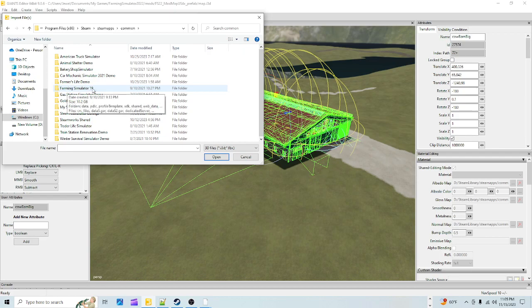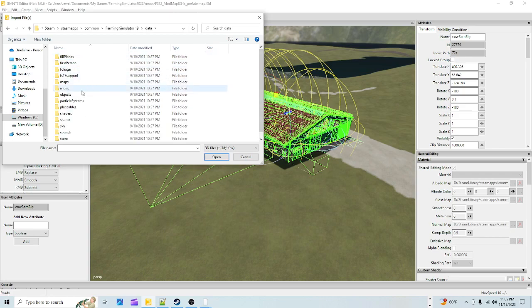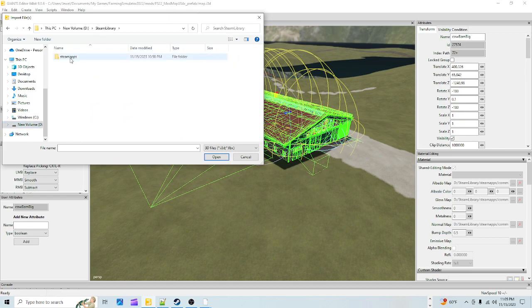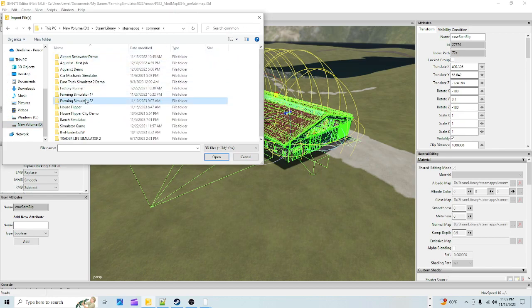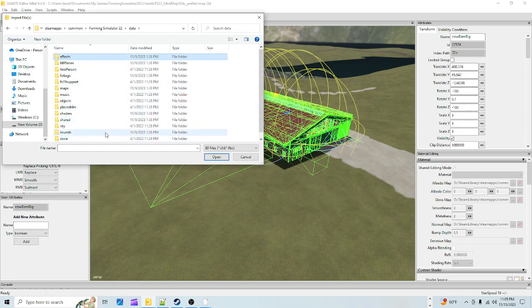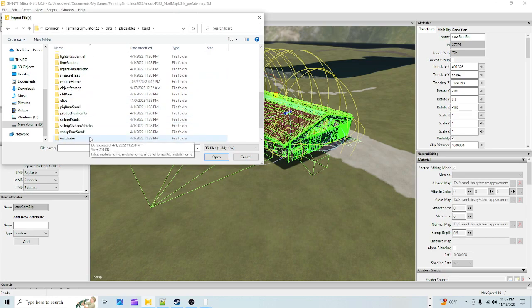Farming Sim 22 isn't in that same location. You could click through Data and navigate from there, but the path won't be the same so I can't take you there directly. We're going to back out and go to D Drive where mine is. Go to Steam Library, double click SteamApps, double click Common, double click Farming Sim 22, double click Data.